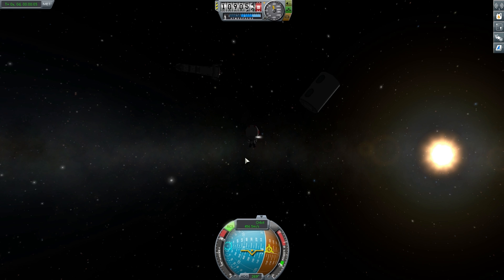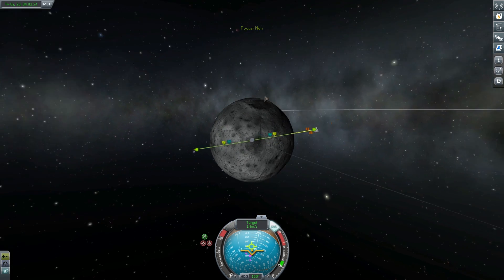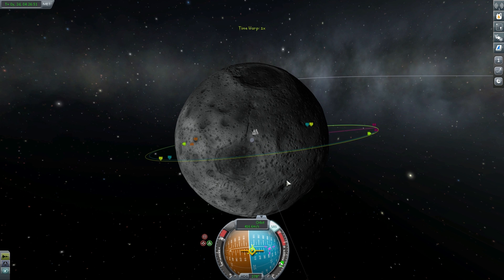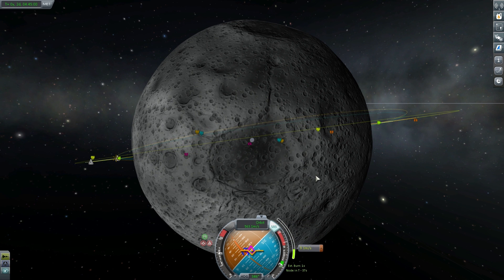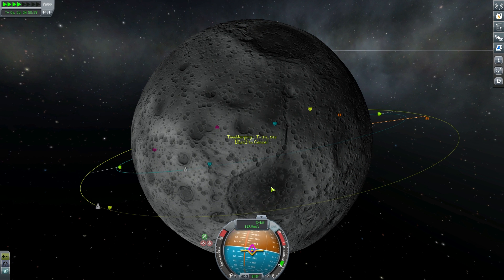We'll switch over to Lenina's craft, do our EVA, and get her on board. We'll do an episode soon on full docking, which is much more difficult. The main goal of this mission is to obtain two sets of science from different biomes. We're going to come in across a large crater — above the crater there's a small vertical canyon. We're going to try to align ourselves with that, doing a slight normal burn to bring us up, then warp in to begin our descent into the canyon.